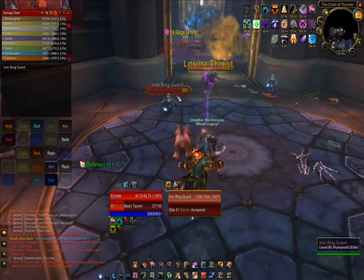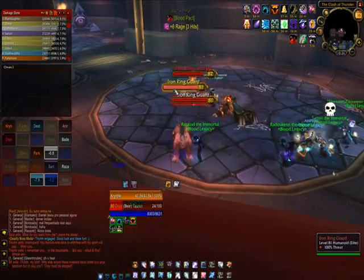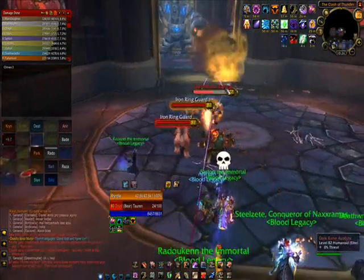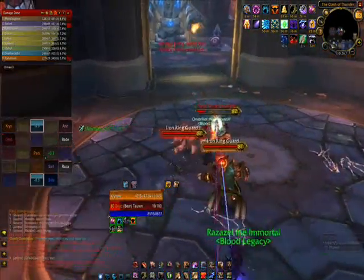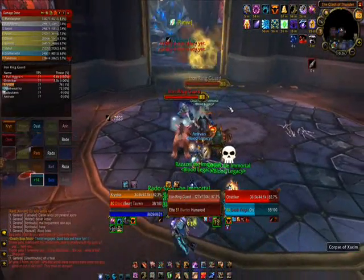We used 2 tanks, 2 healers, and 7 caster DPS. We used a Moonkin druid, 2 mages, an elemental shaman, and 2 shadow priests. For healers, we used a paladin and a priest. And for tanking, it was me playing a druid, and a death knight.